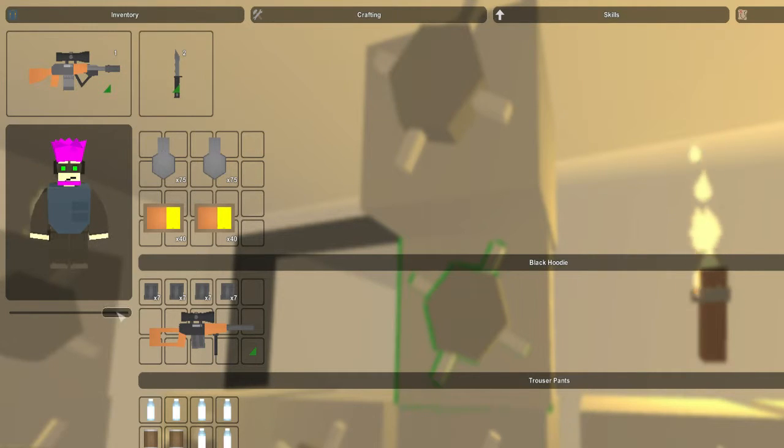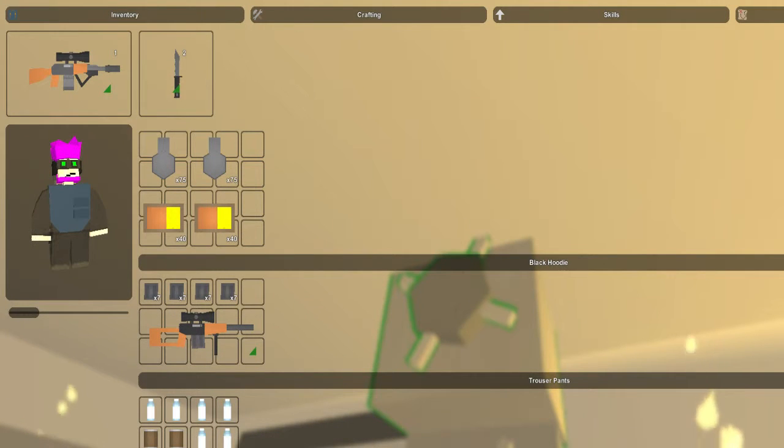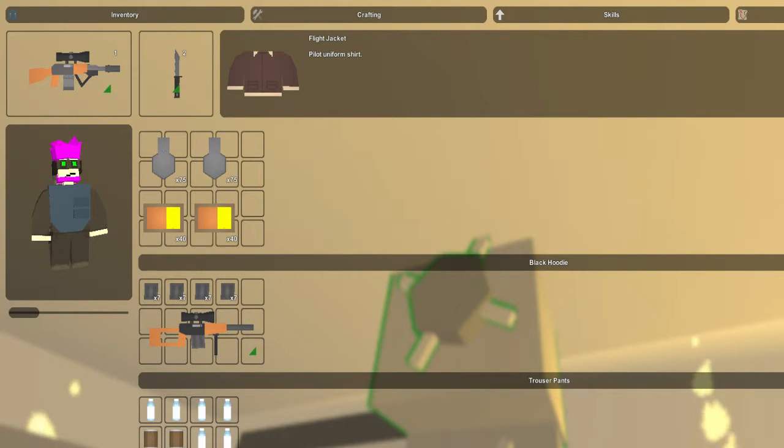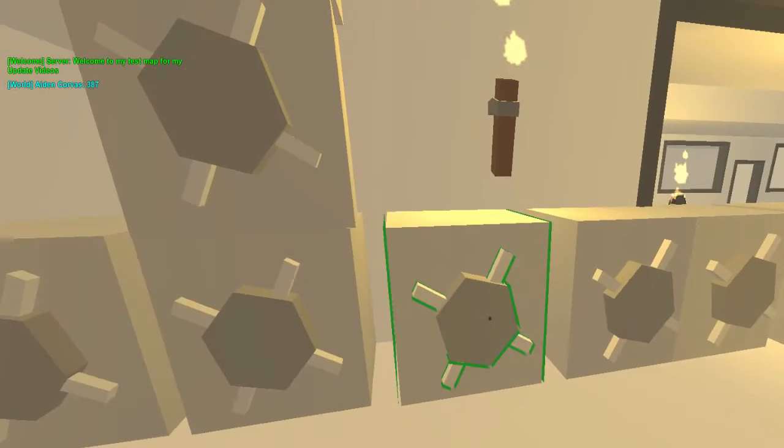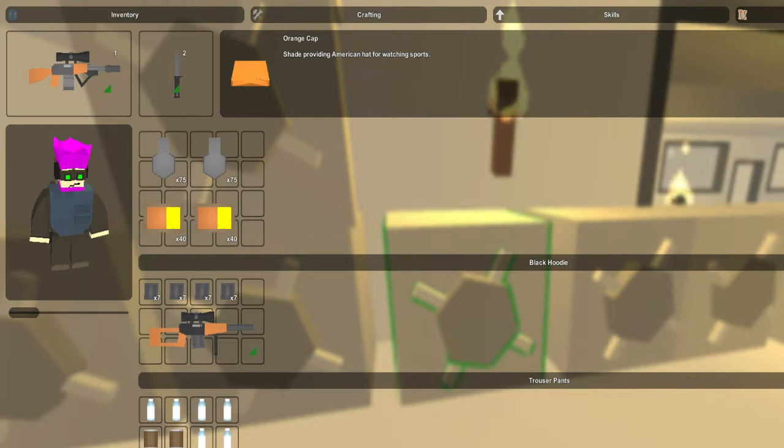Then we got the headphones — as you can see on my character, I'm actually wearing them. Got the fedora there. We have the flight jacket, biker jacket, suit top and bottom, the engineering hat, and then the baseball caps in blue, black, green, orange, purple, red, yellow, and white.